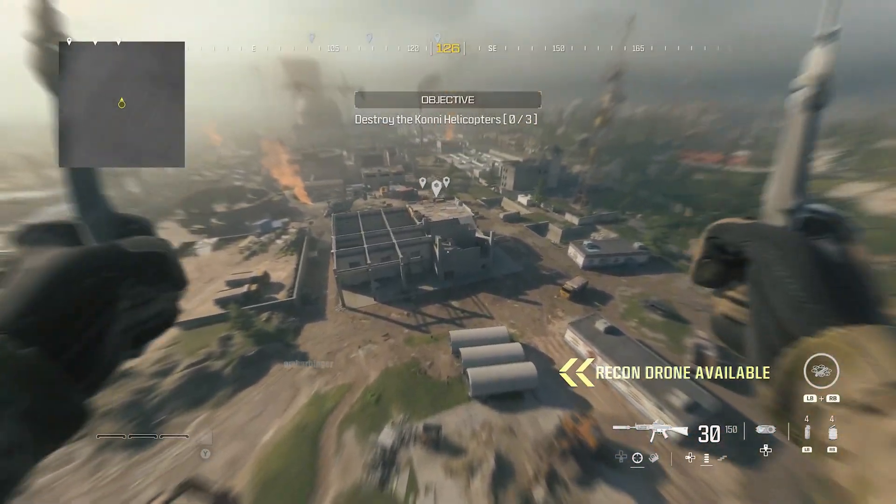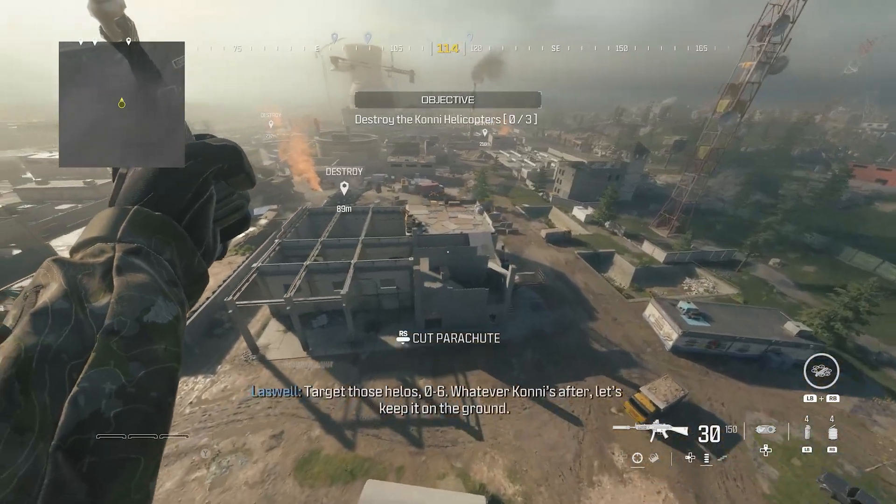The first thing we're going to do in the mission Reactor is go to this building to pick up the mortar strike.